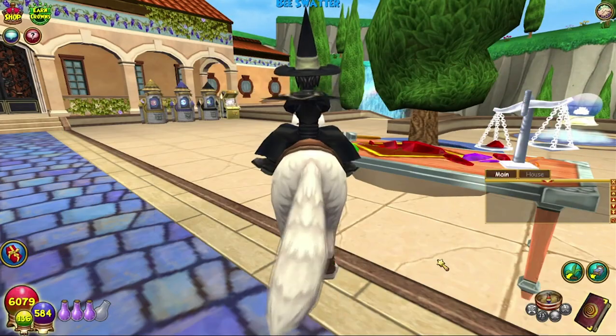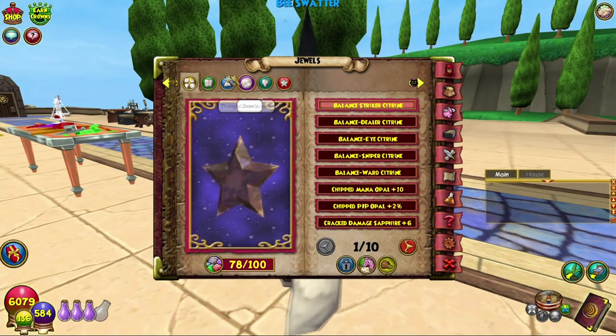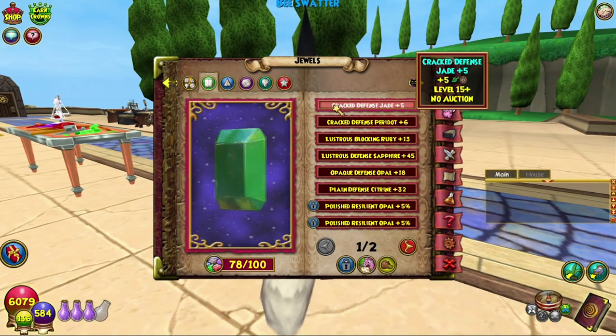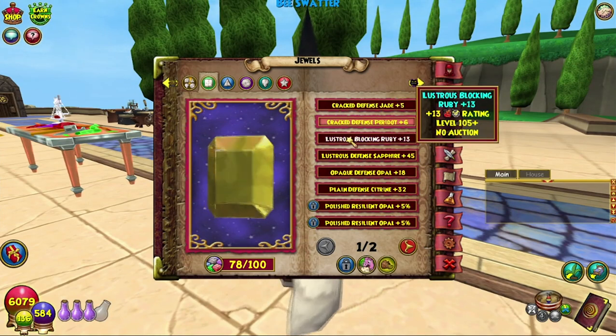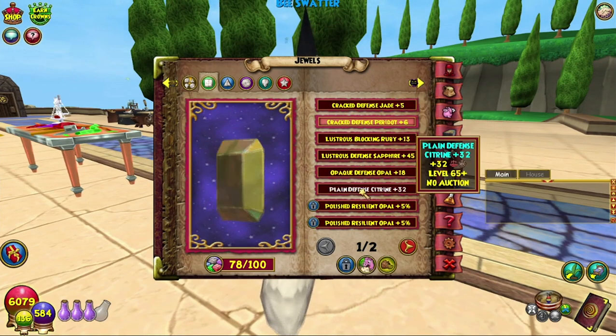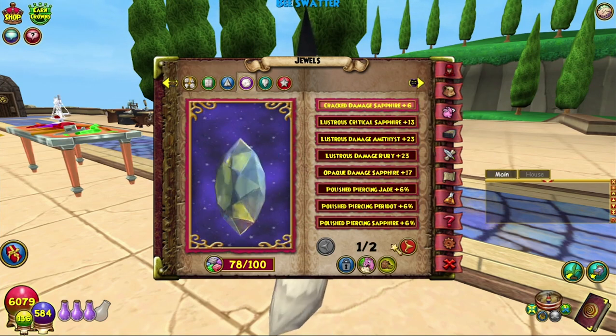I think we've gotten the defense one the most. We also got the jade, the life one, and the myth one. I might have sold some of the others because I was running out of dual space. I think we've only got one damage one, but you can get a whole bunch.